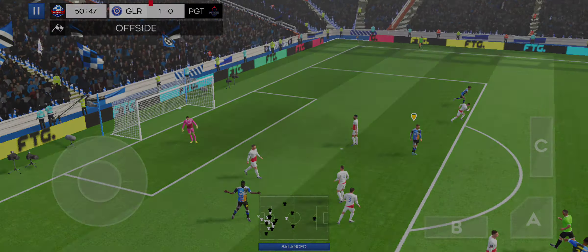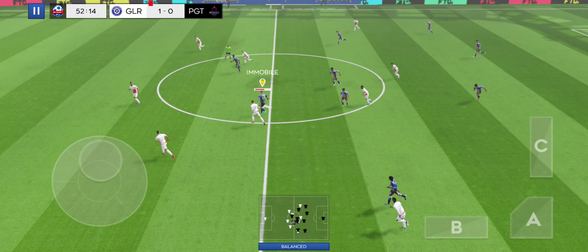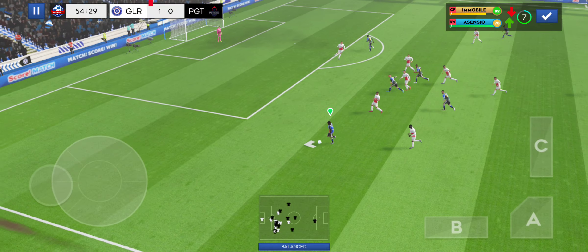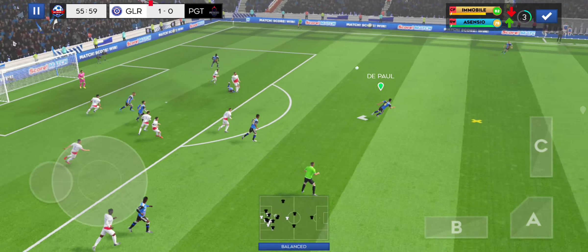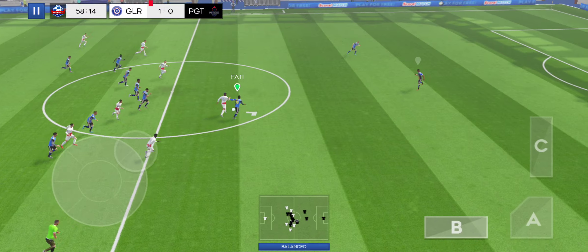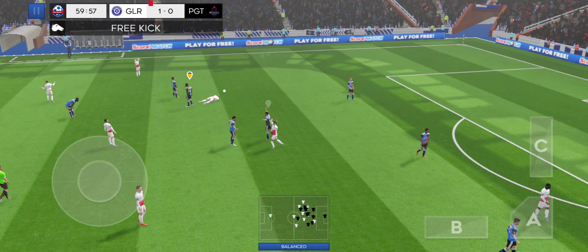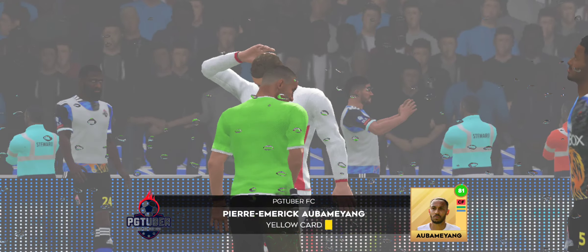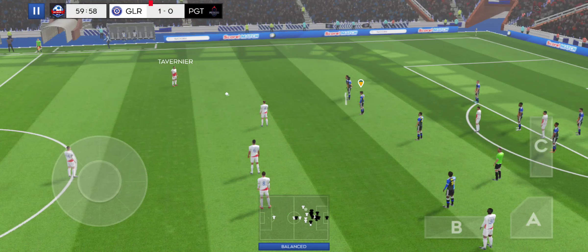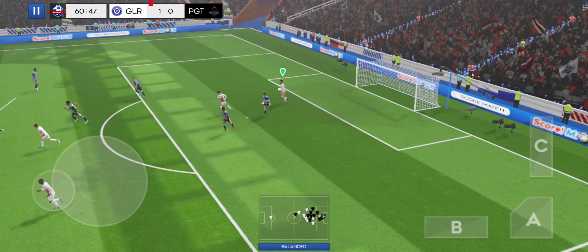That's good work by the defence — just offside. Confident pass. Fatih drives forward. Good distribution. The referee has to do something about it — that was a dreadful challenge. That yellow will mean he'll have to sit out the next match. The game seems to be mostly played in the losing team's half. Time for a change of tactics, perhaps.